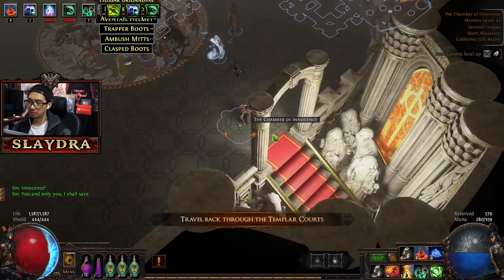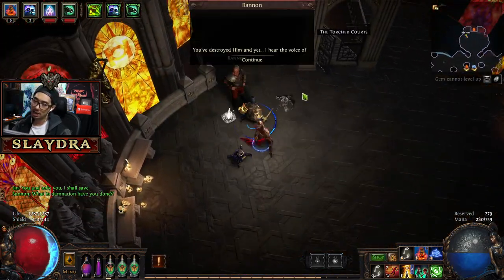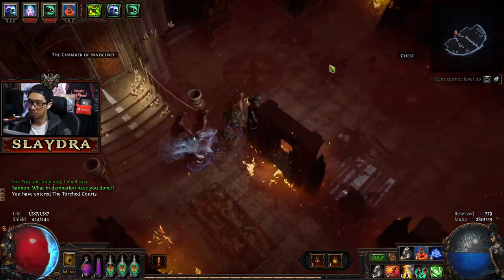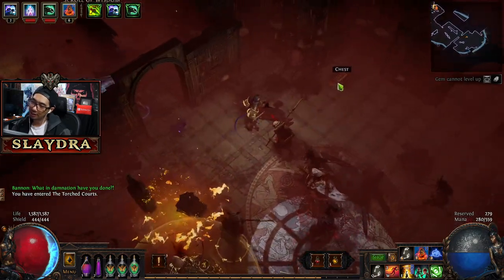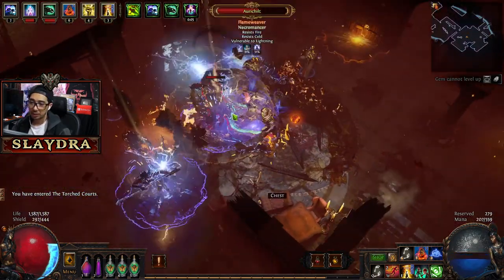We gotta travel back through the Templar Courts, so we go up from here. He'll say what in damnation, and then you just go through the Torch Quartz. Now everything's on fire but we're going backwards in some of the areas. Don't forget to click on the chest — it's definitely worth it. Even though we didn't get anything there, you never know.